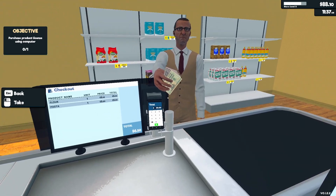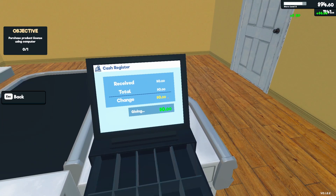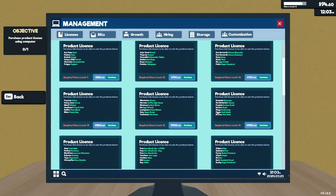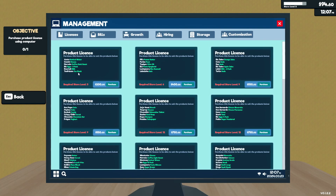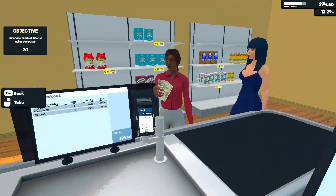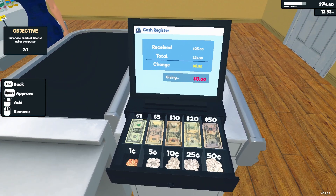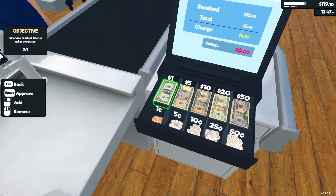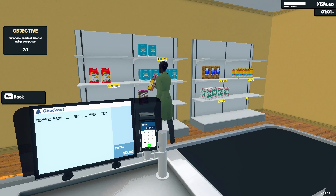Thank you — 16.50, 16.50, there you go. Purchase product license using computer — wait, how do I do that? Go to the computer — management — I'll check that later. Okay, I'll check you out first — no change, thank you. I need store level 3 and I'm at level 2 only, so I have to wait. Purchase this license to be able to sell the products below — you need licenses for certain products. I guess I'll do these first to get my money and store level up.